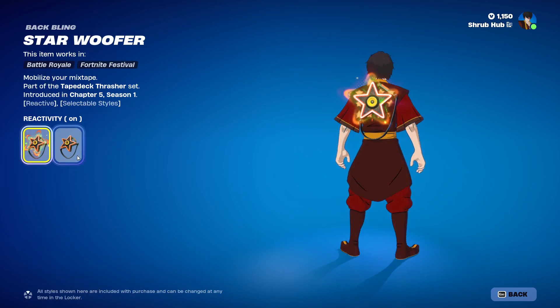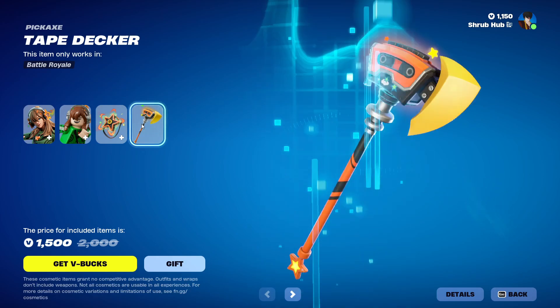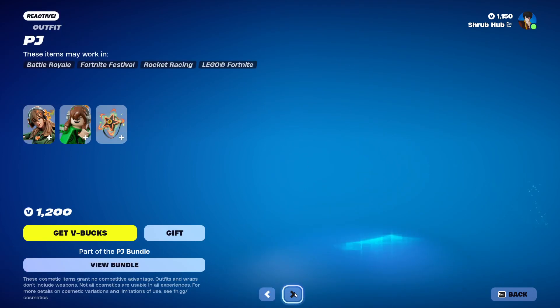In terms of her back bling from Chapter 5, Scene 1, there is a reactivity off edit style. And then we have the Tape Decker here, also from Chapter 5, Scene 1. You can get all items separately too.